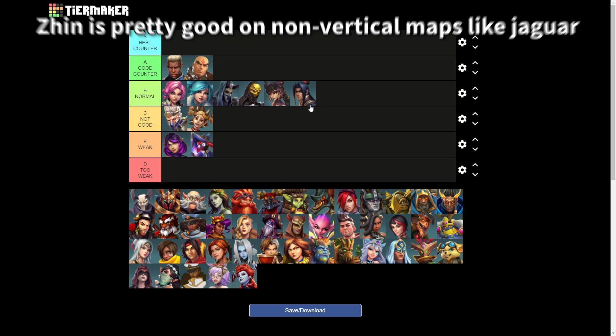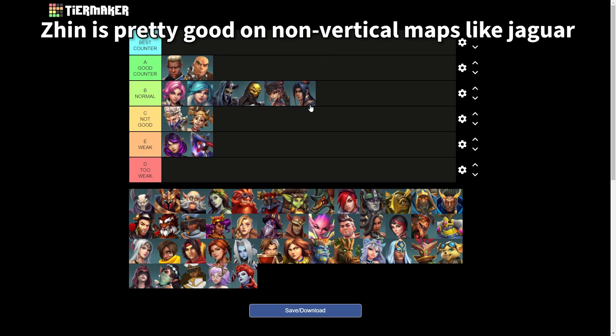What about Zhin? He doesn't have sustain, but he has a lot of escape skills. The problem depends on the map — you can play Zhin really well against Andro in Jaguar, but not the same in Serpent, for example. It depends on the map.